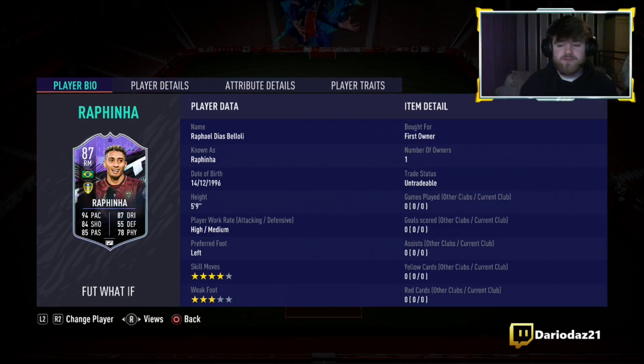Some people would say 4-star weak foot would have been nice, but hey, we can't ask for everything. The SBC's not the cheapest — I think it's coming in at a few hundred k. It's not too bad of a value considering he's Premier League, he's Brazilian, and he's a right winger, and there's not many right wingers this year that have had many promo cards.